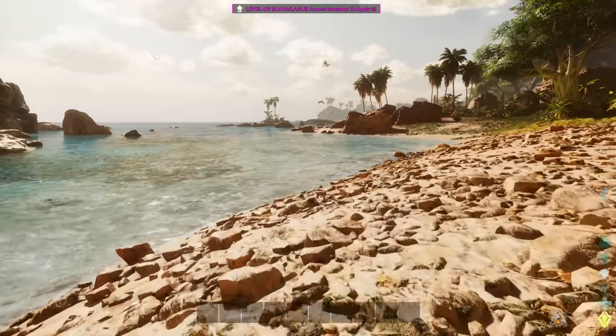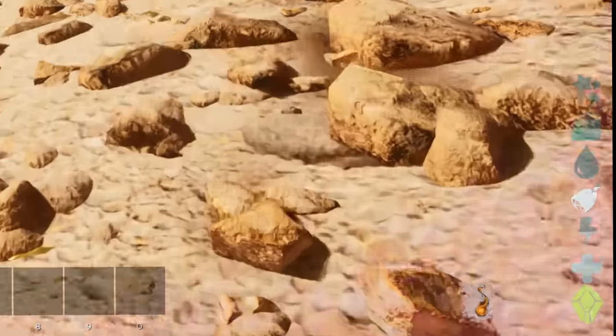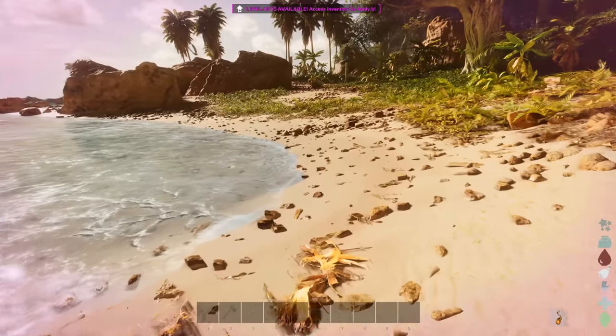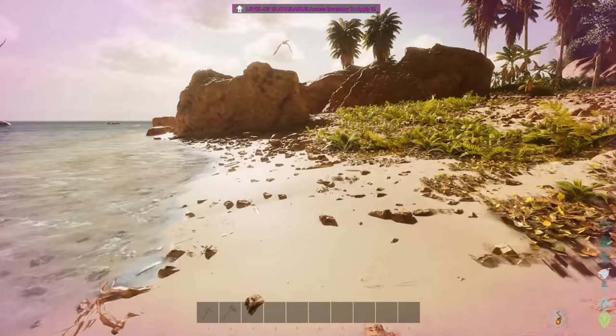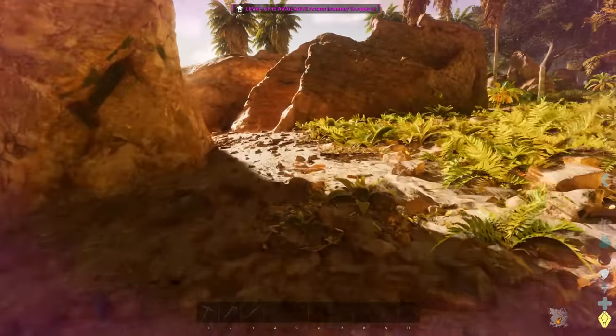While we find our new spawn, let's talk about the status icons in the bottom right. You have torpidity at the top - that's how close you are to getting knocked out, and if you get knocked out it's pretty much game over. Then you have weight beneath that, showing how much you're carrying and your total capacity.